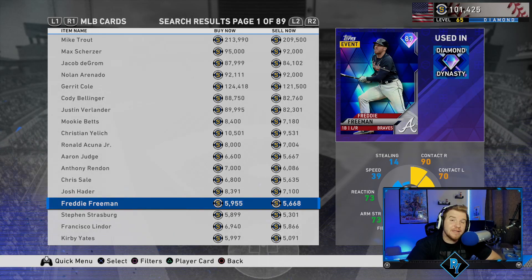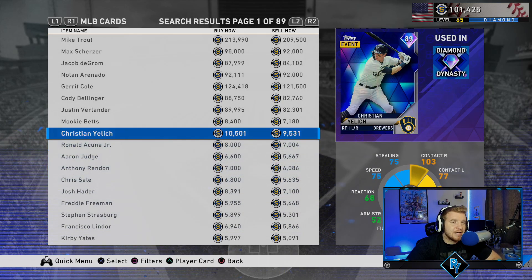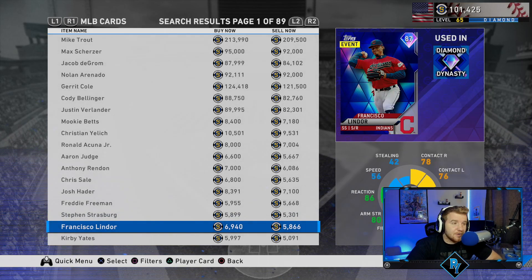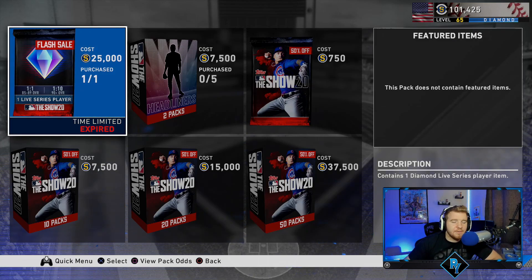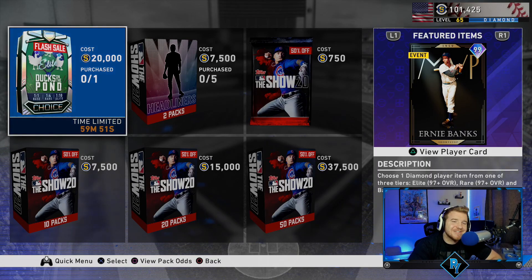We're about two minutes out from the last pack of the flash sale. I decided to check out the community market — look at all these cheap diamonds. You can get Francisco Lindor right now for 6.9k, all these guys under 10k. Christian Yelich for 10k — it's ridiculous. I'm probably going to buy any of these guys I don't have depending on how this last pack goes. My guess is it's going to be a Ducks on the Pond pack — and there it is, 20k for an elite Ducks on the Pond pack.